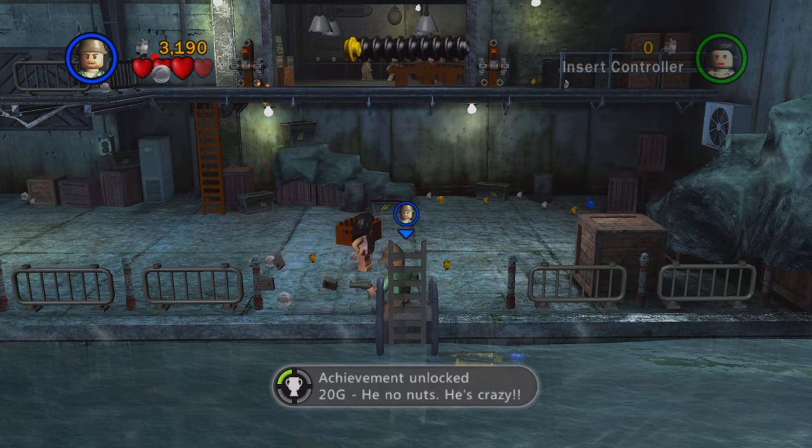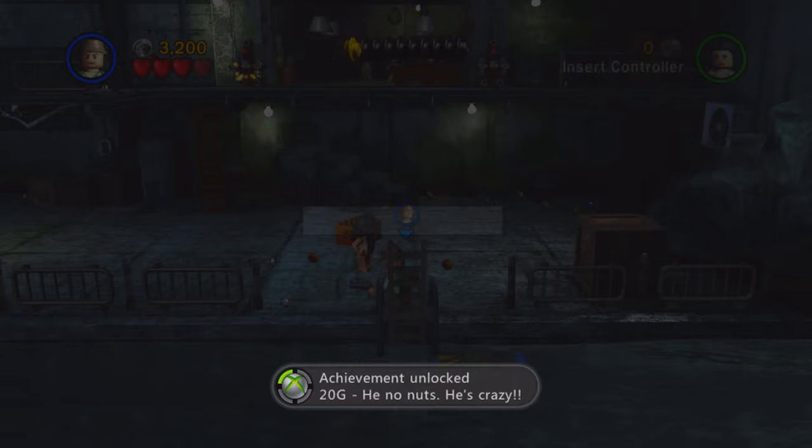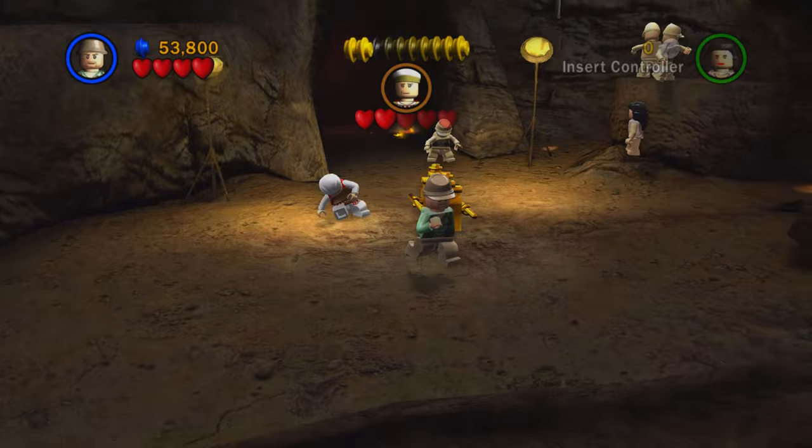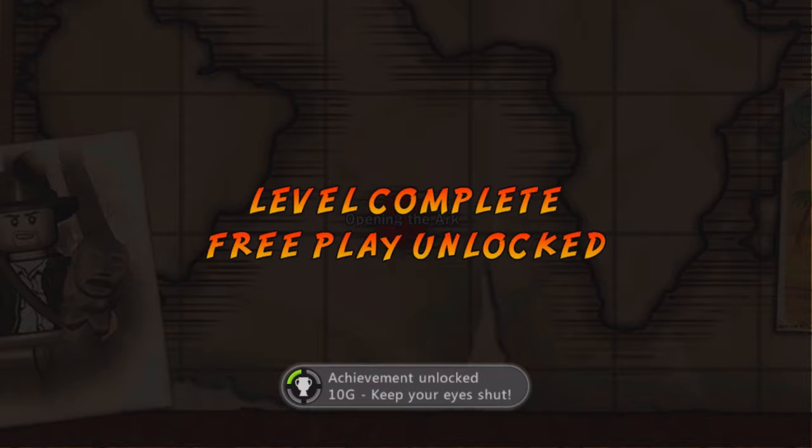I got an unexpected achievement called 'He No Nuts, He's Crazy' for smashing 250 LEGO objects, and then another unexpected achievement for destroying 200 bad guys. Then we defeated some sailor-looking guy to complete the sixth story level, and got an achievement for that as well.